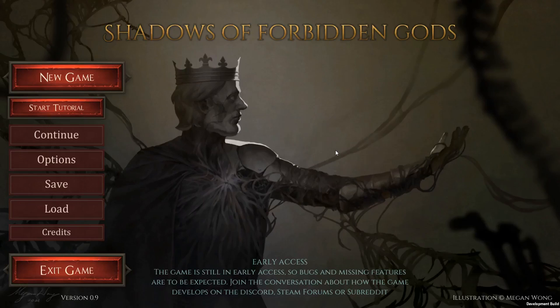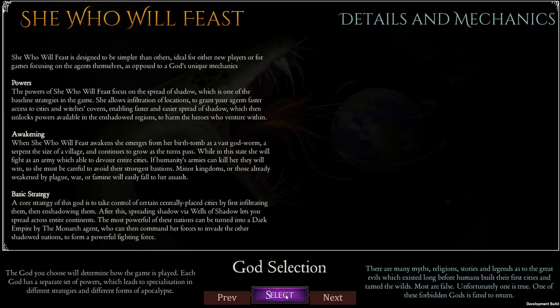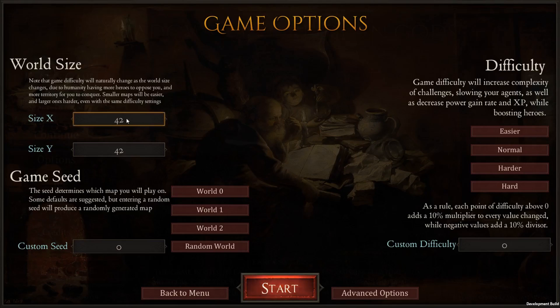Welcome to episode one of this let's play slash tutorial series of Shadows of Forbidden Gods. I'm going to be trying to theme each video as much as I can. In this case we're going to start a new game and evaluate the map to see if it's worth playing. I'll choose the 28 by 28 map size — I do like that size, it's not overwhelming but gives us enough to do all sorts of things. I'll leave everything else on defaults, go to random world, and start.